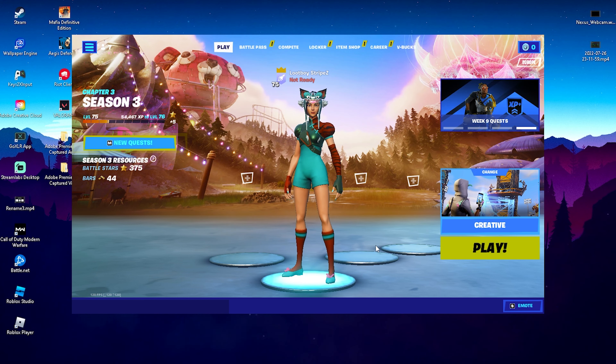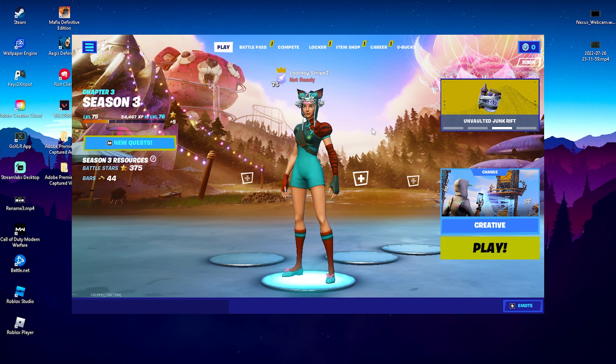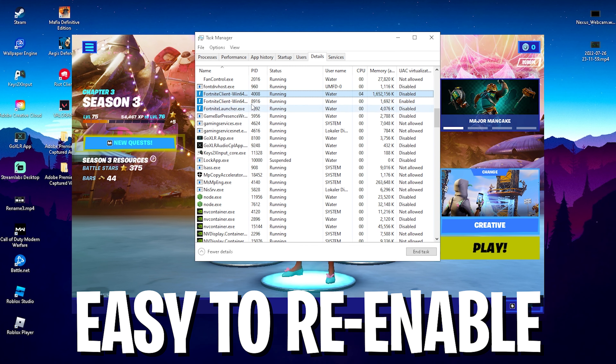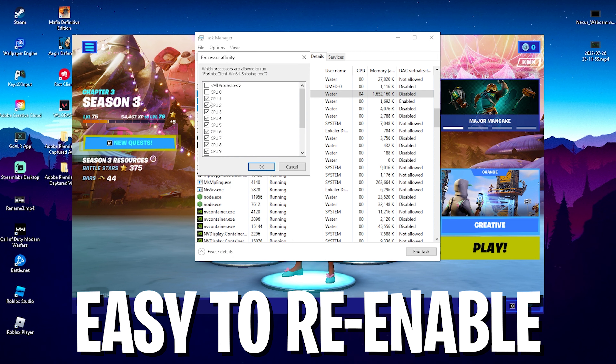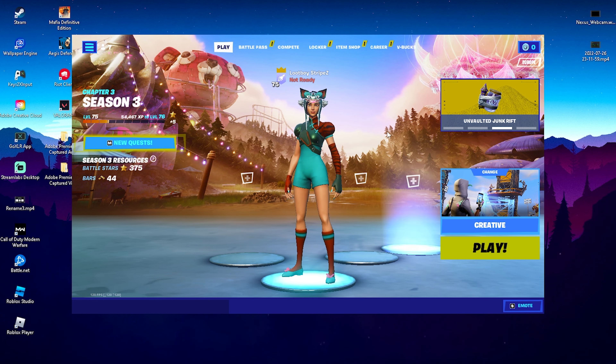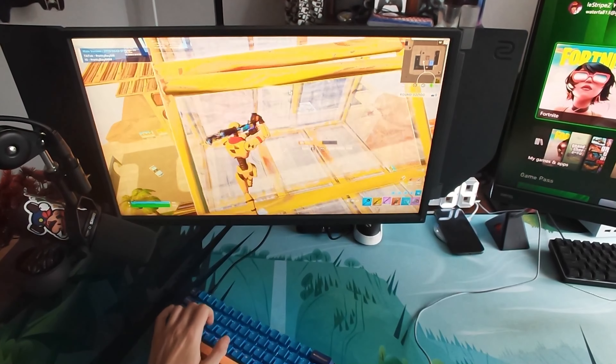Disabling that core can improve your performance drastically, so uncheck it and click OK, then go back into Fortnite and enjoy better performance or less input delay. For the majority of people this improves performance, but there's a small chance it could cause FPS stutters. If that happens, go back into Set Affinity and re-enable CPU 0.